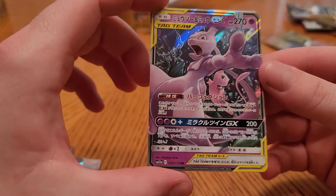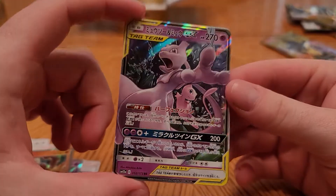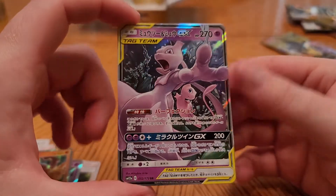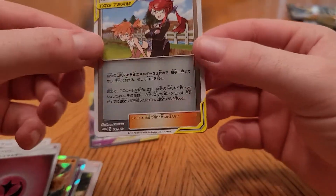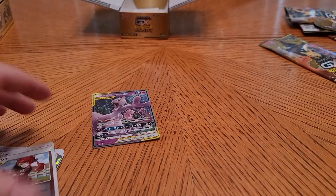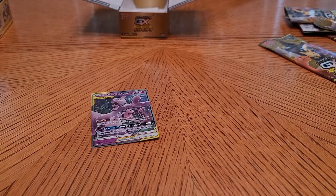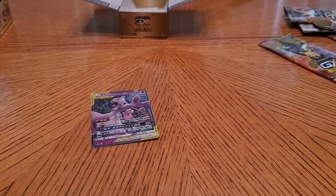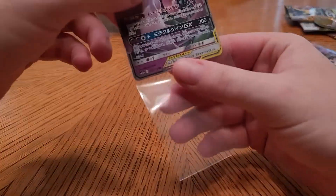Okay, let's go — this is our first Mewtwo and Mew GX! What a beautiful card, what a beaut. Fairy energy — shout out to Randolph. If you know him, shout out to Randolph Pokemon on YouTube. If you like card openings like the ones I'm doing right now, he has a bunch of videos on his channel. He's a lot more professional than me, and yeah I just wanted to shout him out because I watch a decent amount of his Pokemon card openings — part of what inspired me to do these. So shout out to you Randolph.